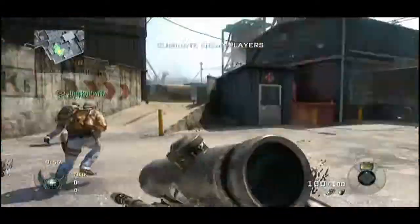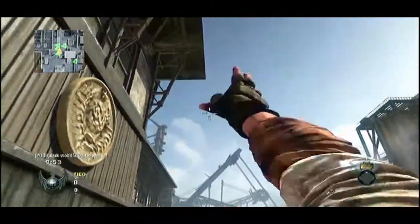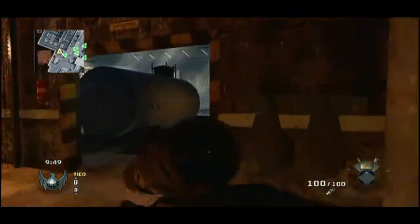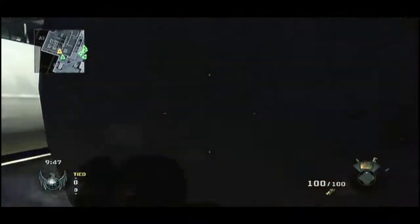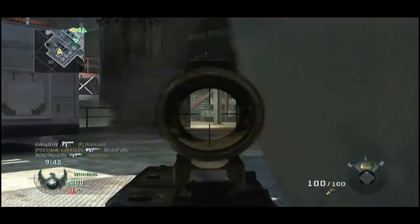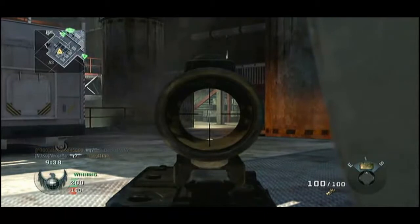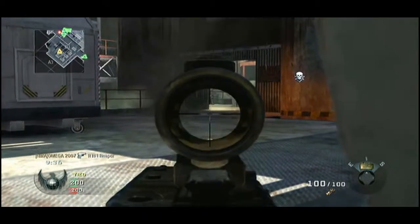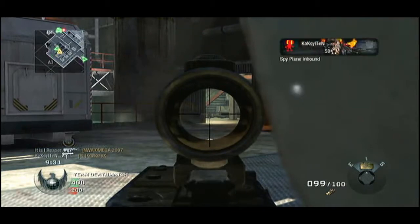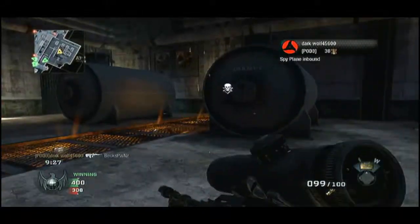Hey guys, The Man here and I'm going to bring you a TDM on Radiation with the M60 with multiple attachments — those are ACOG Sight and Grip. I'm using Flak Jacket, Warlord and Hacker. This was actually a random class I made on the Black Ops random class generator.